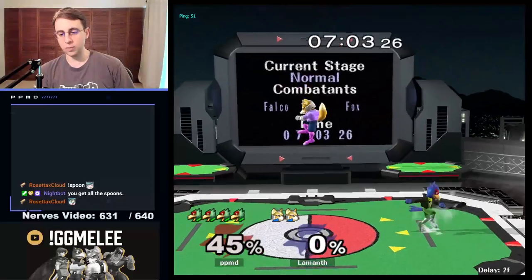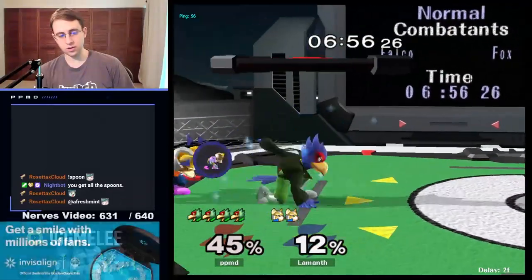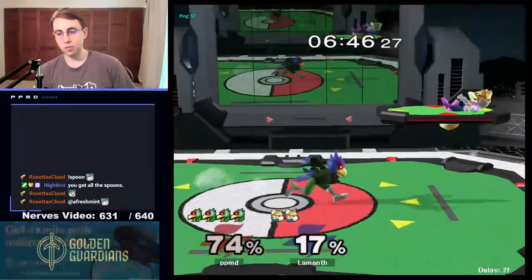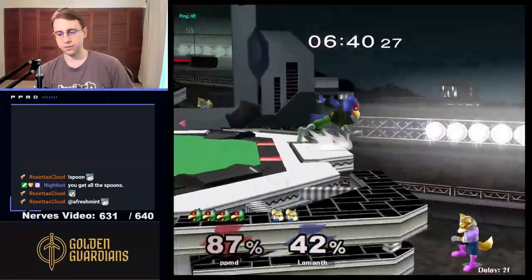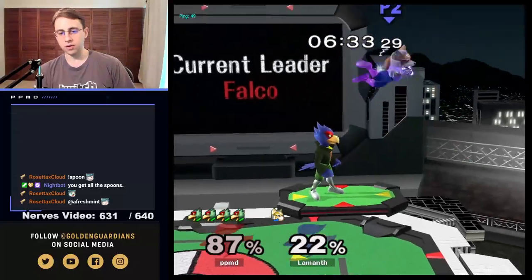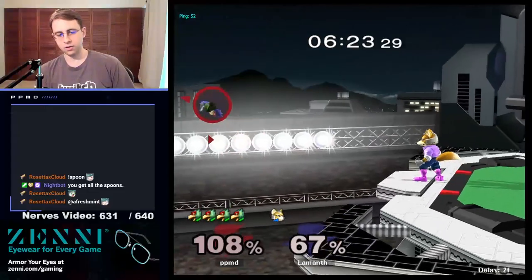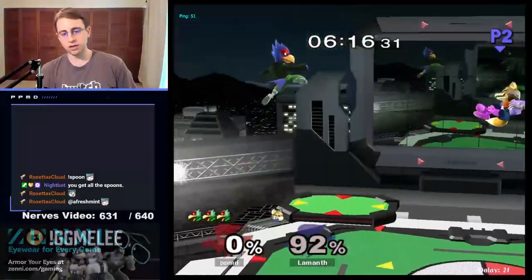Fox hadn't touched the ground, so no jump — we could have done a more creative punish there if we wanted. Shoot there just in case Fox jumps. Fox is waiting a lot, and as the pace sped up and I stopped lasering, things got more in Fox's favor. When we laser and slow things down, things go more okay. We waited a little with our run-off double jump so Fox might think they could make it back. Not quite able to make it back from that back air — I attacked from too far away without laser support, and that's what can happen.